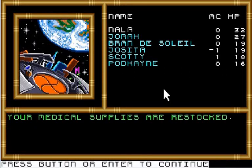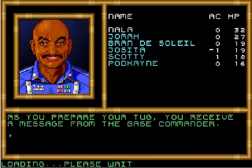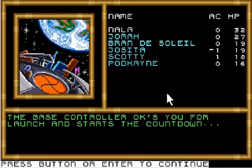Neo Technicians, reload your weapons and restock your extra ammo. Your medical supplies are restocked. It's a good routine to get into, and so now we're ready to launch. As you prepare your tug, you receive a message from the base commander: 'Good luck on your first mission for Neo.' The base controller okays you for launch and starts the countdown.